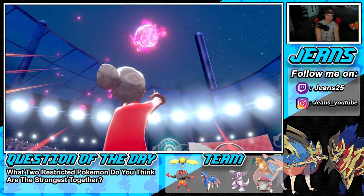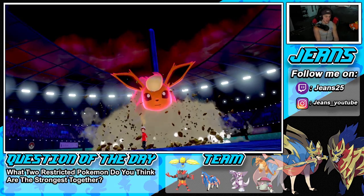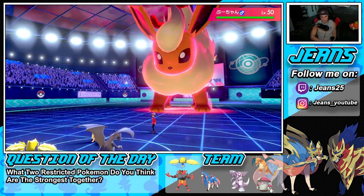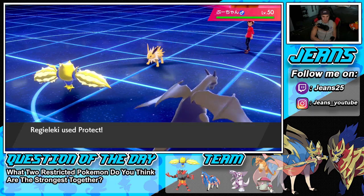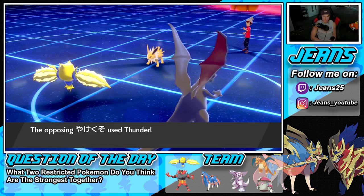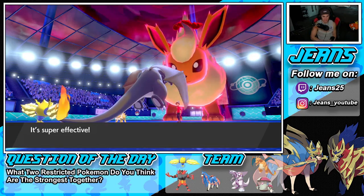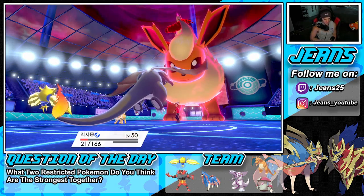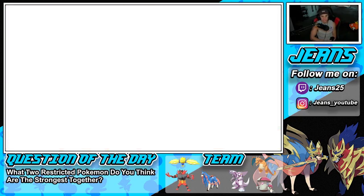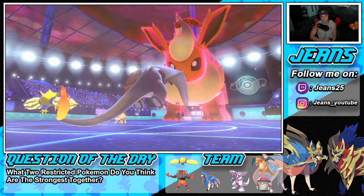Oh, I totally forgot he saw the Dynamax! I only clicked on Jolteon so I'm a little scared. We didn't need to Protect Regieleki — he's got to go after my Charizard, my lovely Charizard. But Charizard still outspeeds so we should get off a nice Scorching Sands unless Jolteon outspeeds. Jolteon probably does because we don't have speed boost. He goes first — Thunder connects! Eat this up again with Assault Vest and special defense boost, and of course we're paralyzed.